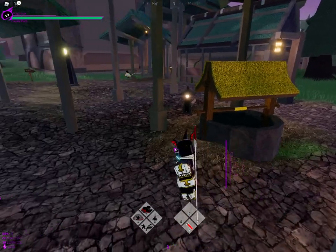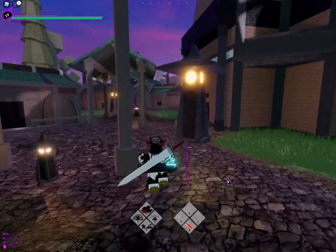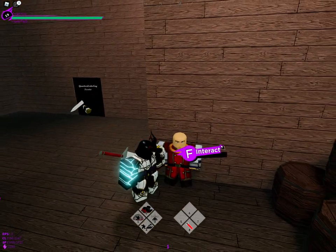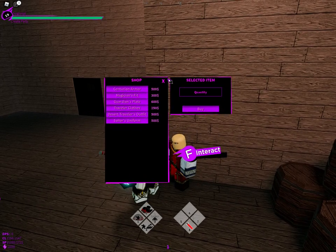From the starting area, which is right over there, you run this way, come this way, and there will be a shop. This guy for armor gives you like your chest plate, stuff like that.